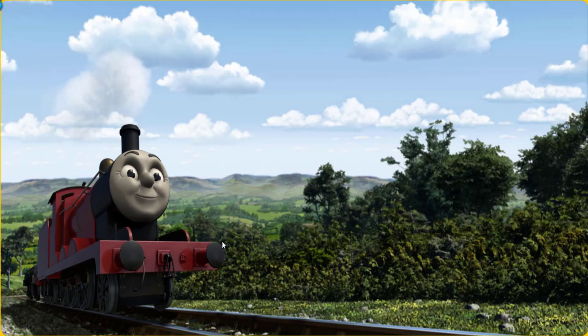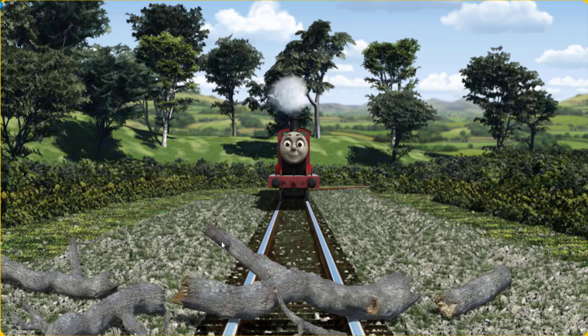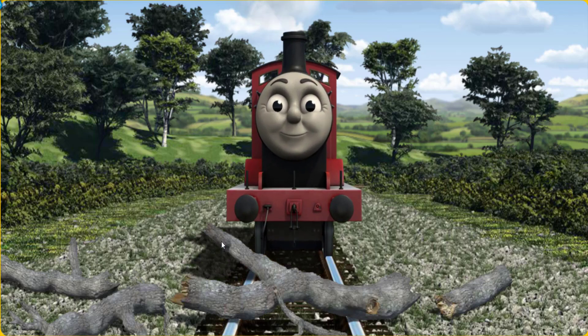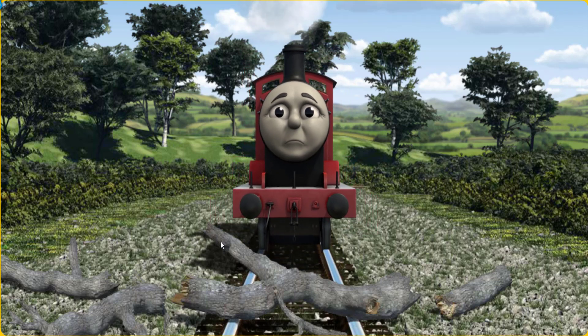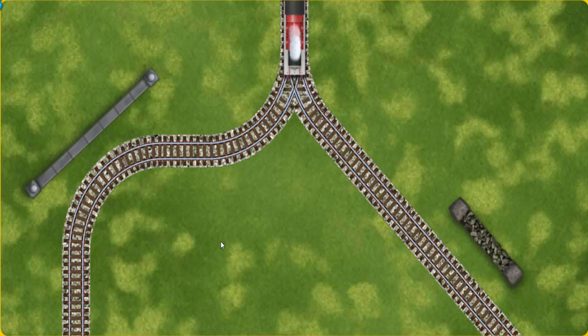James pumped his pistons and puffed out of the docks. Suddenly the tracks were blocked. James had to stop. He needed to go a different way. Help James find the track that goes nearest to the shortest wall.